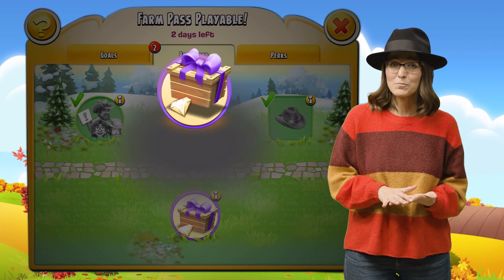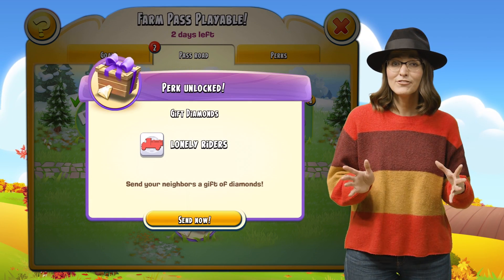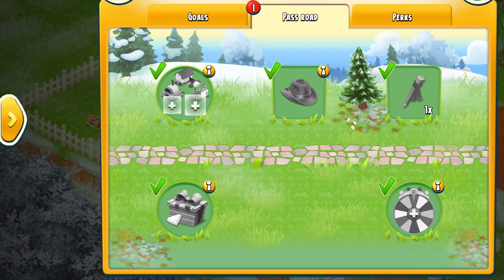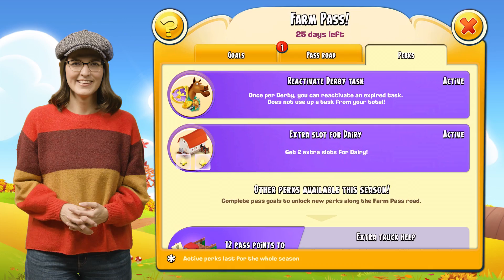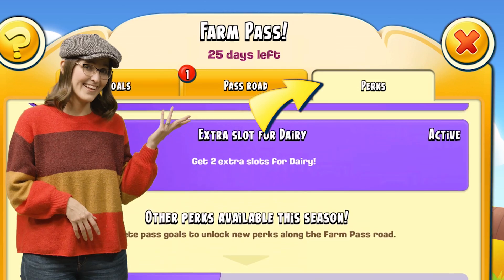There's a Neighborhood Diamond Gifting perk — something special for all the Neighborhoods. Getting this perk allows you to gift diamonds to five neighbors. The gift goes into the neighborhood chat, and the first five neighbors to claim it get those sweet diamonds. This is a one-time perk. You can see all active and upcoming perks in the Perks tab.